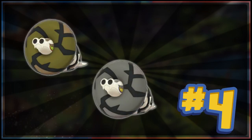At number 4 we have Sandaconda — same goes for G-Max but we're not looking at it. In its shiny form it goes from a mixture of browns to grey. Its main tyre goes from a two-tone brown to dark grey and light grey shades. The main body basically stays exactly the same. It's a lack of colour — losing colour. Maybe if the body changed from its pale cream to a more vibrant colour to balance out the grey, but it doesn't. It's just a very bland shiny.